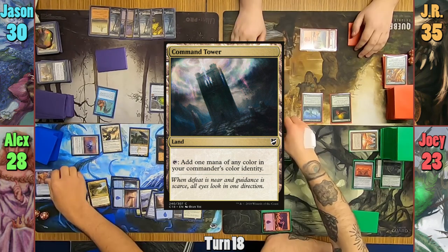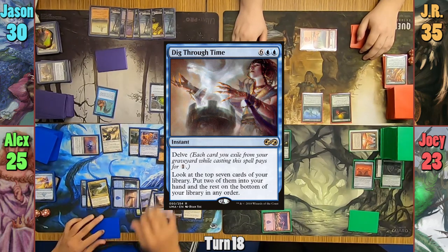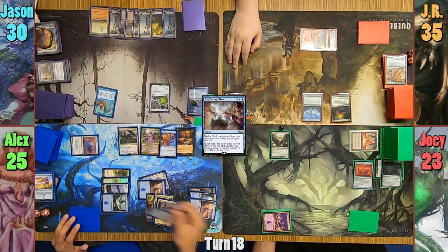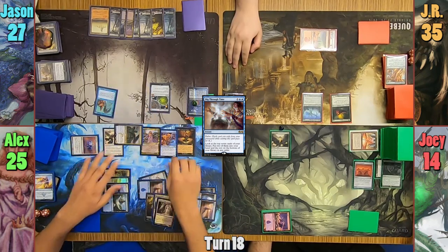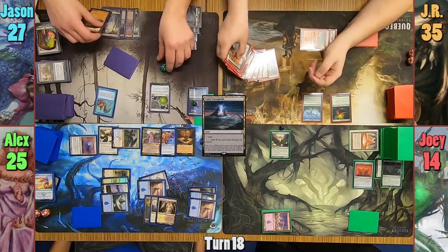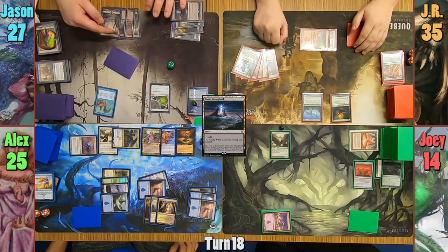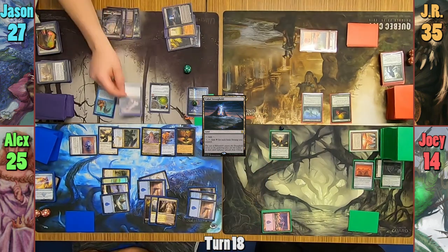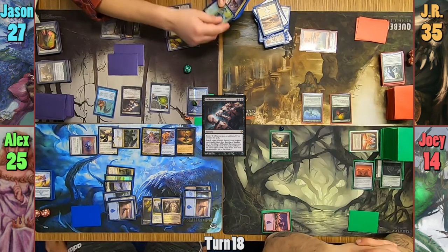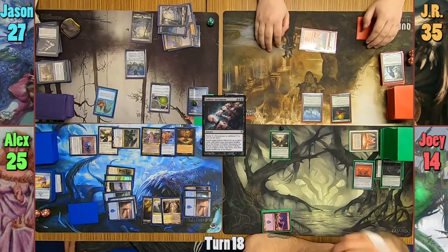Alex plays a Command Tower and loses another 3 life to bring back his Arcanomancer, who returns Take Through Time to Alex's hand. Alex brings back his commander again and moves to combat. He hits Joey for 9 with Abyssin, and the Dragonlord goes to Jason. Jason plays a Cabal Stronghold and activates it for 7 black mana, untaps it with Deserted Temple, and reactivates it for a total of 10 floating black mana. He uses this to kick a Sadistic Sacrament, exiling 15 cards from Alex's library. Before passing, Jason also casts an Oblivion Stone.